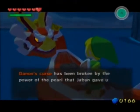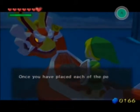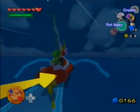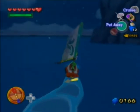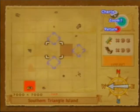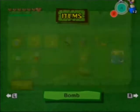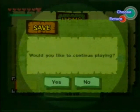Ganon's curse has been broken by the power of the pearl Jabun gave us. The King of Red Lions tells us we have to go to three locations and place the pearls. The storm has completely gone away and it'll be morning soon. I will be doing that in the next part, along with lots of other collection. Thank you guys for watching — we got the third pearl, and in the next part we will be moving on with the story. Join me next time, guys. Bye-bye.